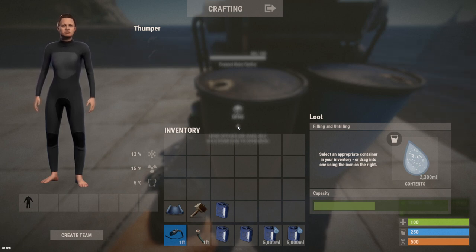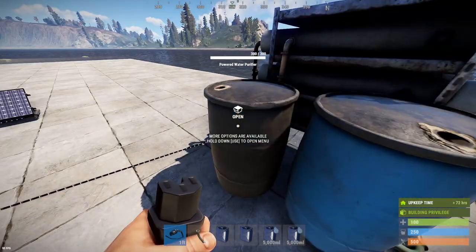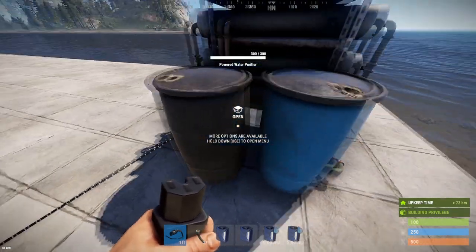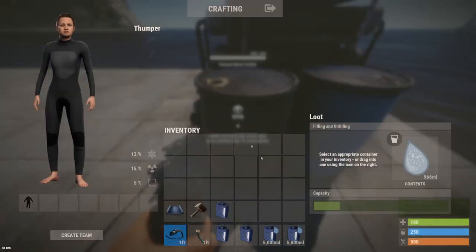It does convert salt water on a 50% basis to fresh water, so 50% of your salt water turns into fresh water. For example, 5,000 salt water turns into 2,500 fresh water. As I'm demonstrating here with this tank full at 5,000 milliliters, it'll keep chugging and use up all that salt water.